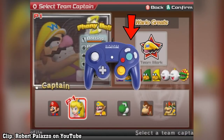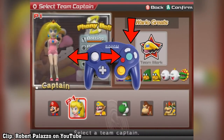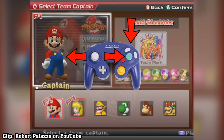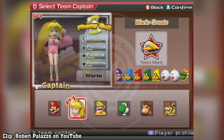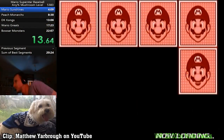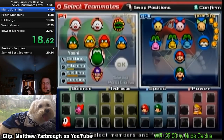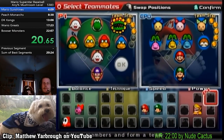Captain's Glitch. When selecting your captain for challenge mode, you can select a different captain than the team you'll be using. Speedrunners use this technique to use the Wario team with Yoshi Captain, which makes the map routing much faster than usual. This glitch also gives you access to both teams' rosters, nearly doubling your character options. The glitch also works in Exhibition Mode, but it's mainly relevant for speedrunning.